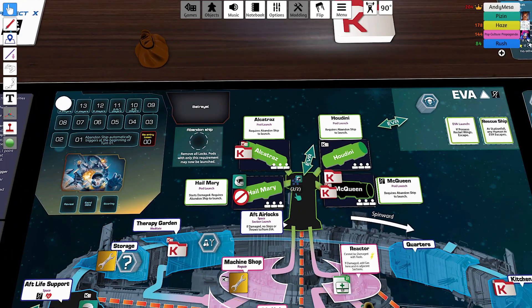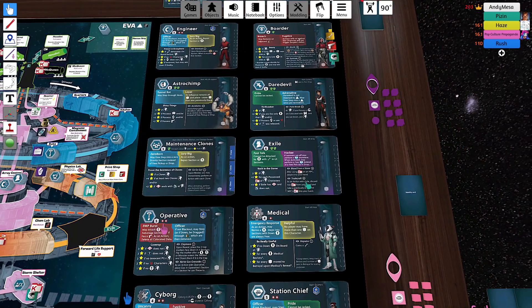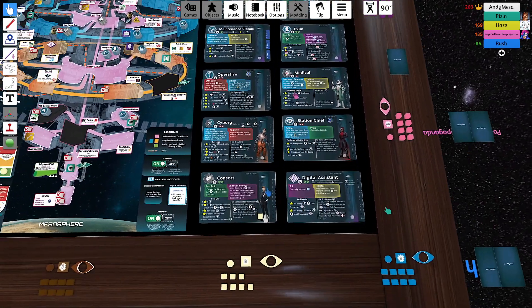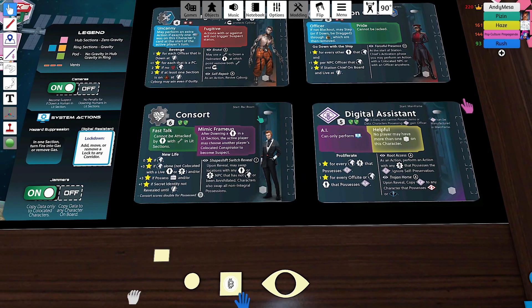Conspirators are characters where you have put the most cubes, or you are at least tied for the most cubes on that character. So if I put one cube on there and no one has more cubes than me, that is a conspirator — I can now activate that character. You can only activate your PC and conspirators.